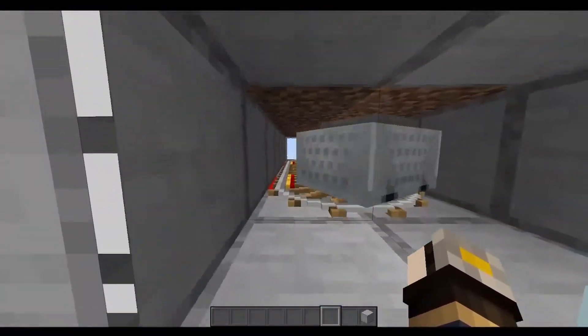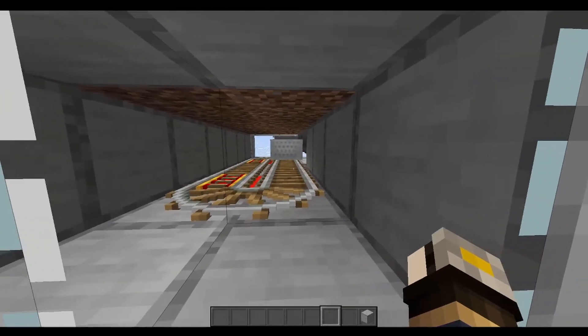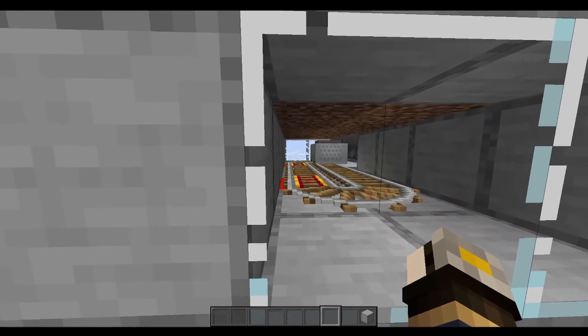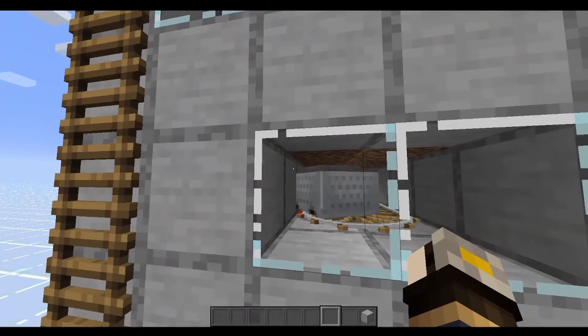Under the sugar cane and bamboo I have a hopper minecart on a rail. There are hoppers down there that it runs over to deposit all the items — it just goes in circles. It's honestly super easy.